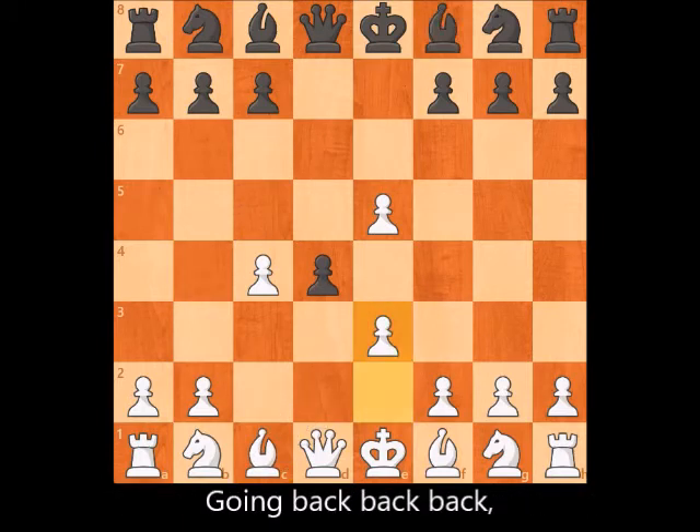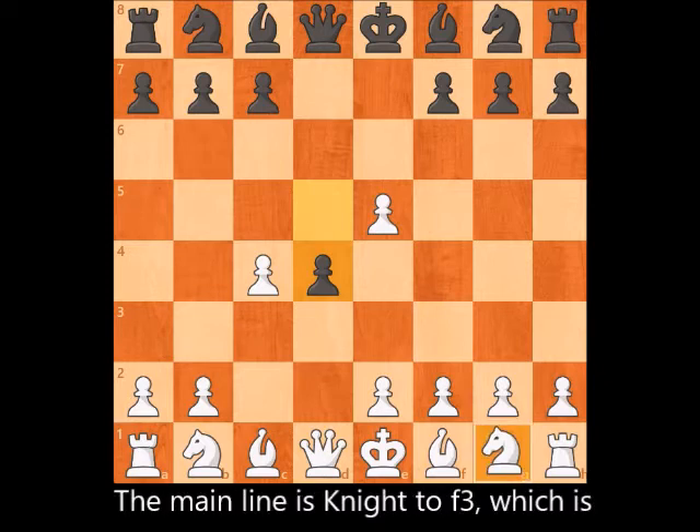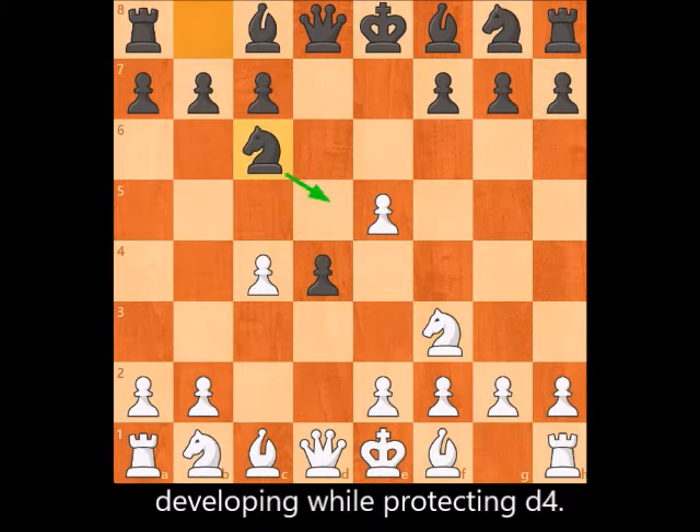Going back, we saw why pushing Black's pawn with e3 is not recommended. The main line is Knight to f3, which is developing while looking over d4 and e5. Black will usually develop his Knight as well to c6, developing while protecting d4.